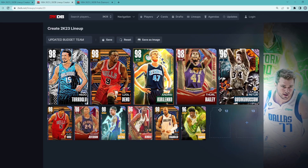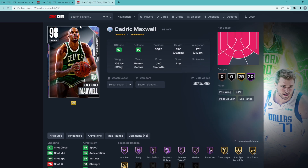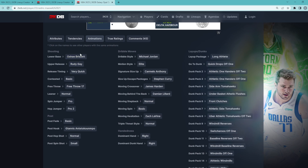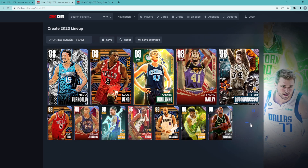For our last two spots: the other small forward I was considering is the Galaxy Opal Cedric Maxwell. A lot of people wish he had shooting guard eligibility, myself included, but he's still a really good small forward — 6'8" with a 7-foot wingspan, O'Shae base with Rudy Gay upper on very quick timing, and he has the Curry escape and Curry slide, so great offensively. The last man on the squad is the Galaxy Opal KPJ, who's now under 20,000 MT, giving you a little more offense and shot-creation at the point guard position. That's my updated best budget team in the game right now — let me know in the comments what you think about the squad, and I'll catch you in the next one!